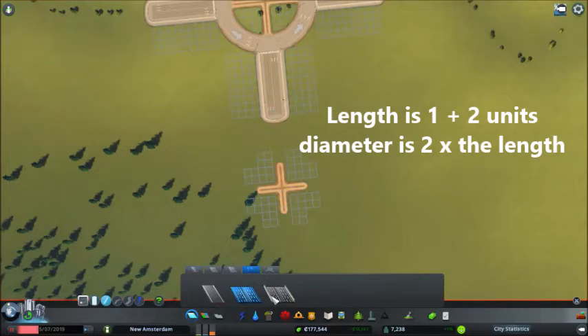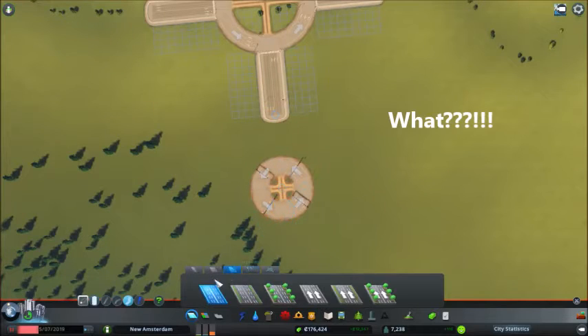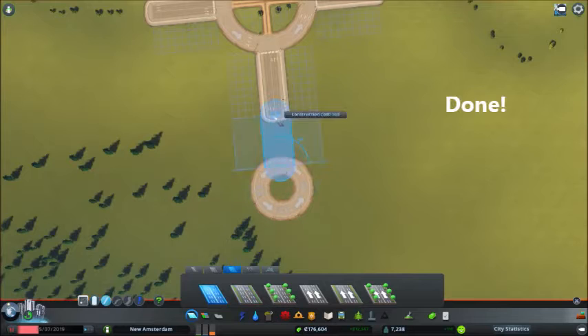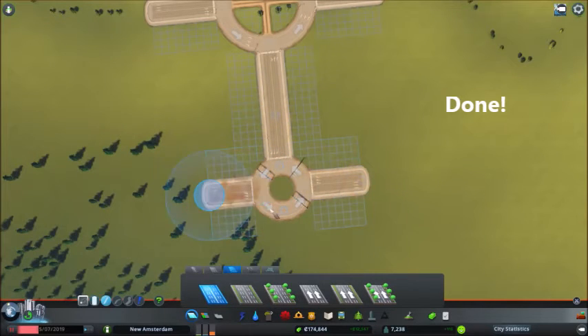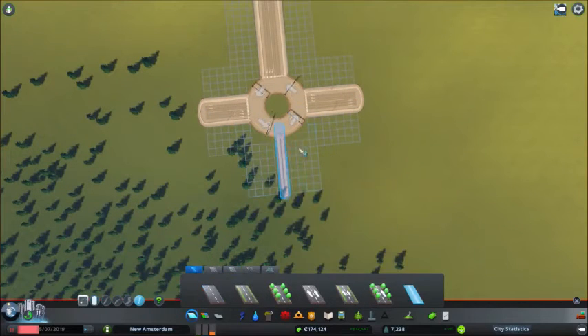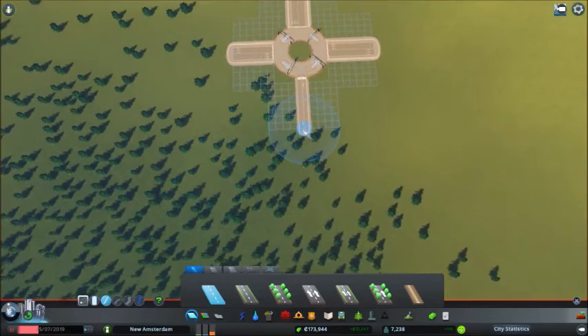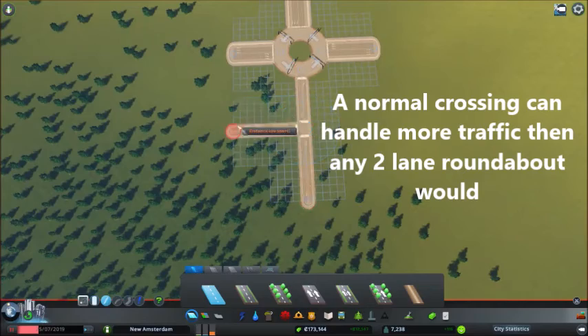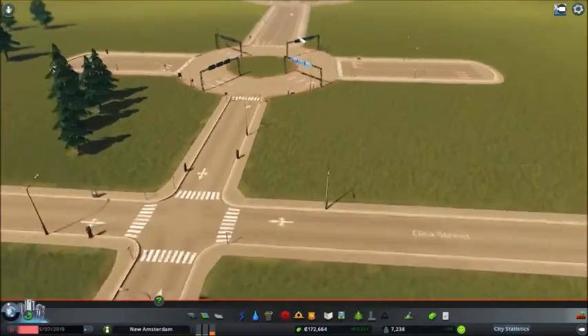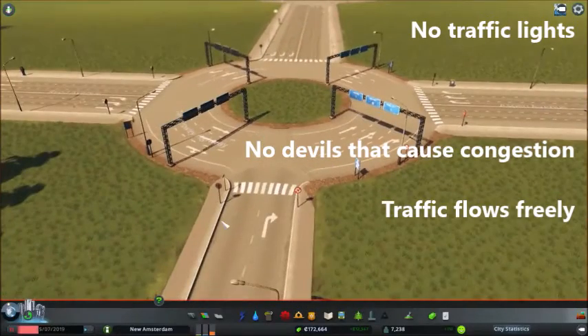The smallest possible roundabout is six units in diameter — two times three. You always start with one unit and add from there. If you try to make it eight units — four times two — it doesn't work. With this small size you'll need to cancel the dirt tracks before you can place all the roads. But here you also see a six-lane crossing with no traffic light, though such a small roundabout I would not use for a large inner-city crossing.